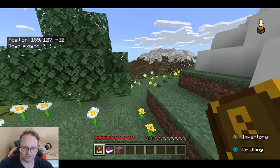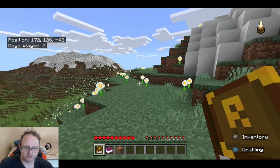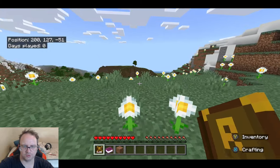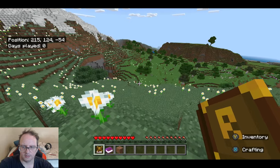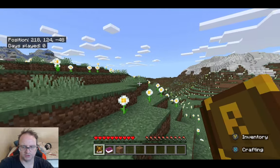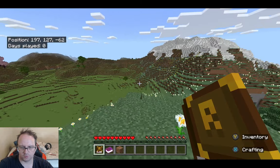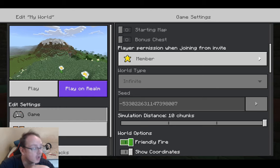There are trees over there and over here — not a lot, but I can use them if I need to. I'm trying to see what's over here, just to get an idea of what we can do. There's a good amount of trees down this direction, so this area's going to be cool. That's where we start — just over there. I think the best thing to do is work out where this village is, so let's do that.